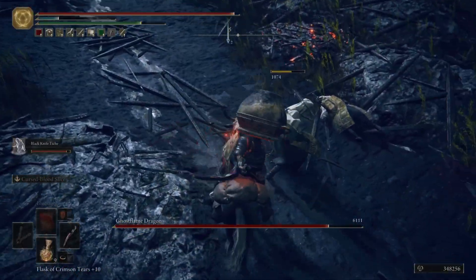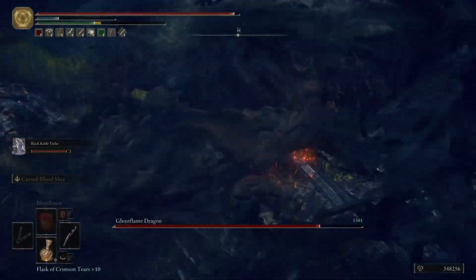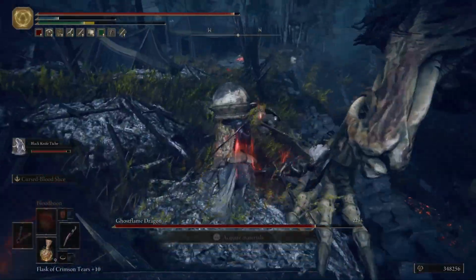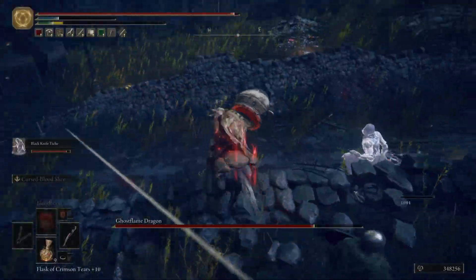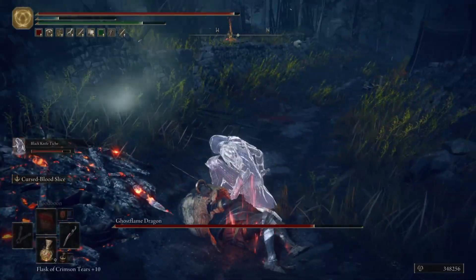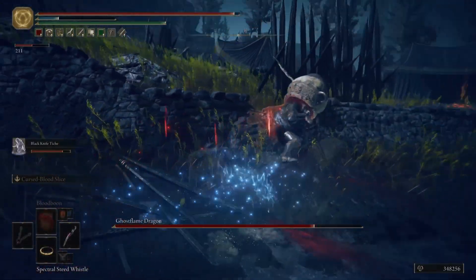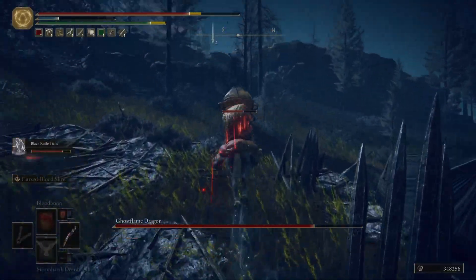When I was in the middle of this, I was like, what the hell is going on? There's nothing like this in the main game. A few enemies will fight each other, but there's nothing that's like large scale — where there's a dragon fighting like 15 guys, and you can summon somebody to help, or summon your ash summons to get stuck in as well.